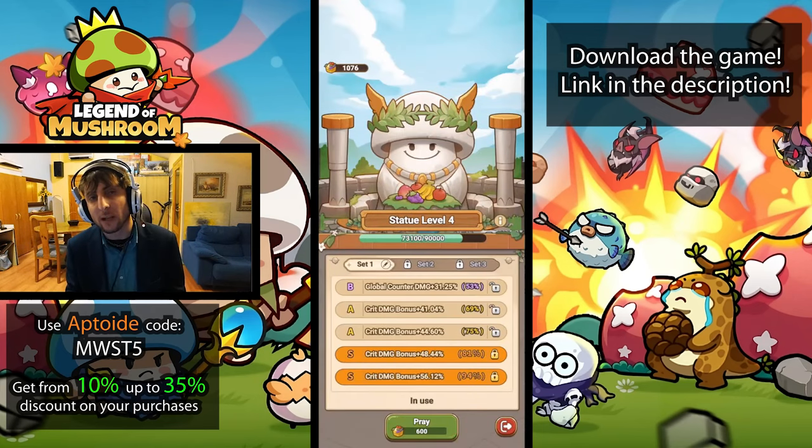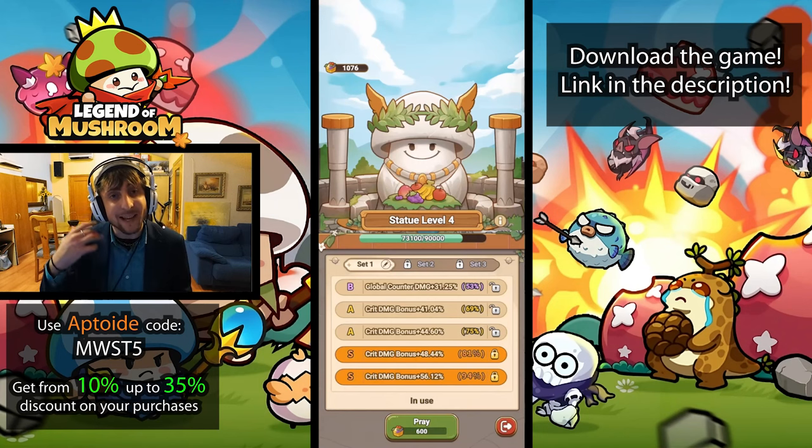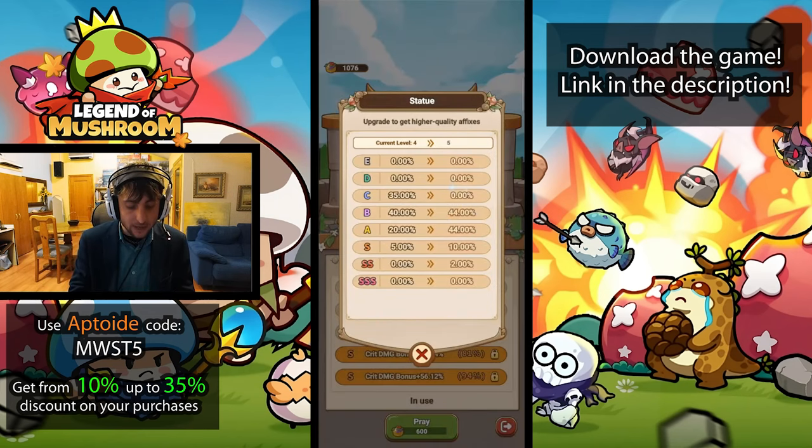Another key thing is your prayer statue. If you're making good progress on the farm, your prayer statue is something you'll be investing in over time. Think ahead about what stats you want — for example, boss damage is always very good. If you know what stats are good for your class, go for those. I'm playing an archer so I'm going for crit damage bonus. Early on I'd recommend speed-running through it — get to statue level three or four to unlock more slots, which also improves your chances of getting higher tier affixes.